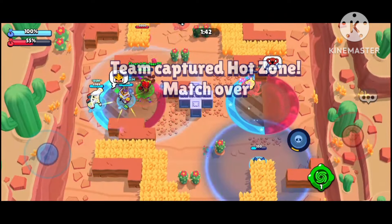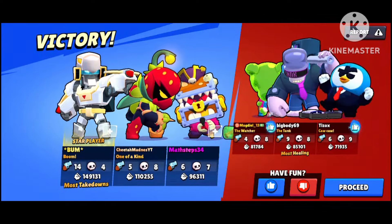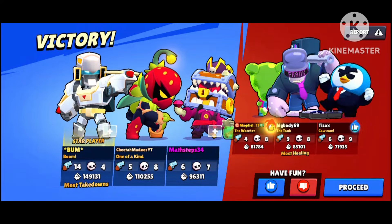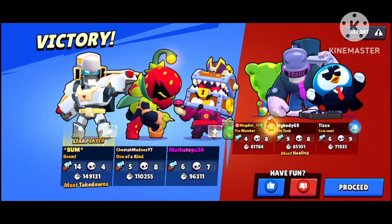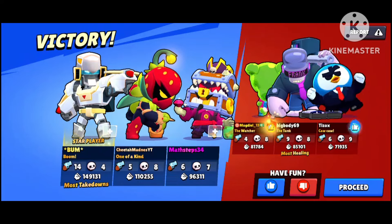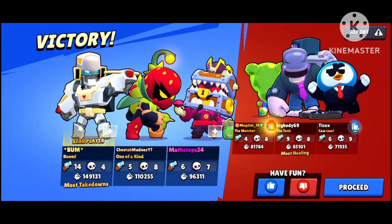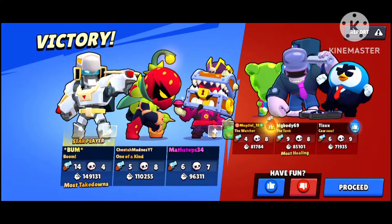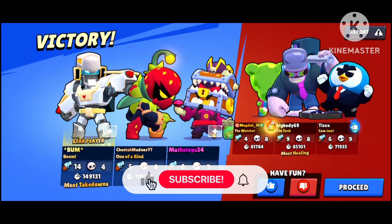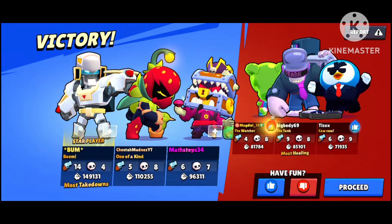Lily just destroyed Frank — it's GG, we won! Beautiful guys. That just shows how insane Lily is. I went five for eight, I know I didn't do great, but Frank went nine for eight — he's broken. Bow played really well and Griff was solid. The point is we got a victory in ranked with Lily. She's used in every map, even weird heist maps — she's fast and has that gadget where you disappear for two to three seconds. Take advantage of that! If you enjoyed this video please smash that like button and subscribe — we're on the road to 2000 subscribers. Thanks for the support, see you in the next one, peace out!